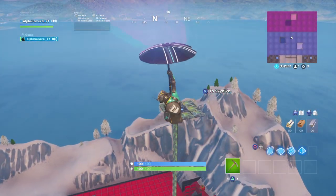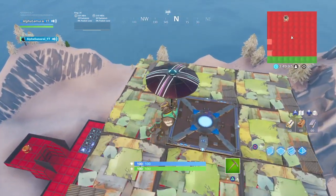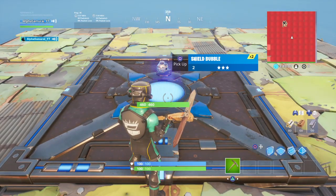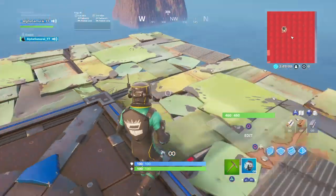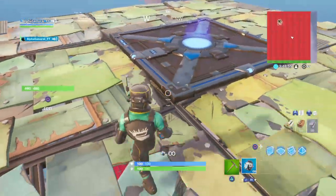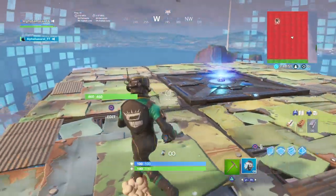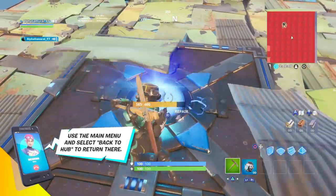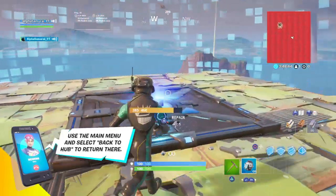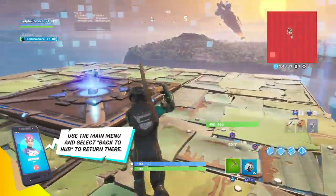What is up guys, today we're gonna be checking out the new item which, if it spawns, is the bubble shield. Let's get into it. Pretty much all this does is makes a bubble — pretty neat, you can see it makes a bubble right. I'm gonna show you some tricks with it.